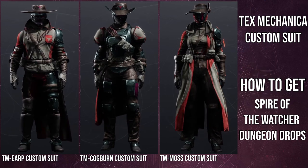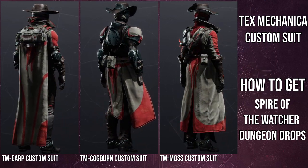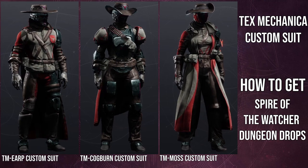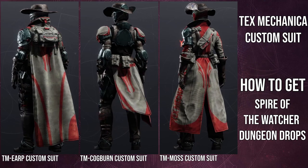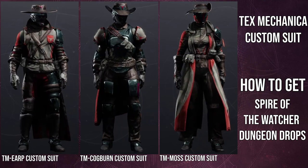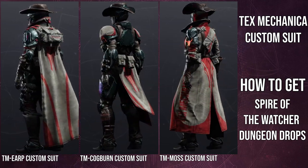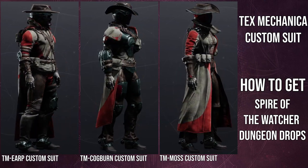For boots, I think the Hunter has the coolest ones, hands down. I know it's asymmetrical, but it's also super cool and it kind of makes sense for a cowboy. Titans have the second best — they're symmetrical and super cool. The Warlocks have the most cowboy look of them all because they have chaps. Boot-wise, they have the most authentic cowboy look, but I feel like the Hunter has the most iconic cowboy look — if that makes sense.